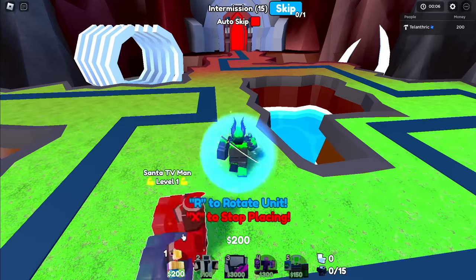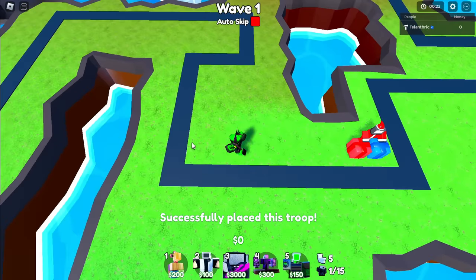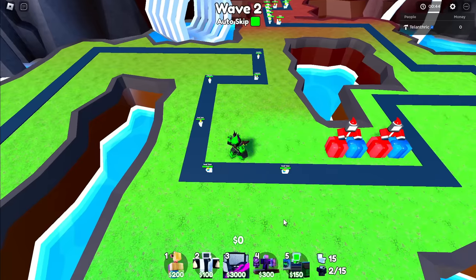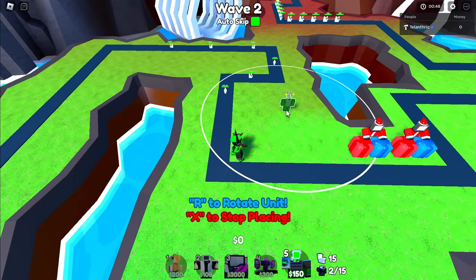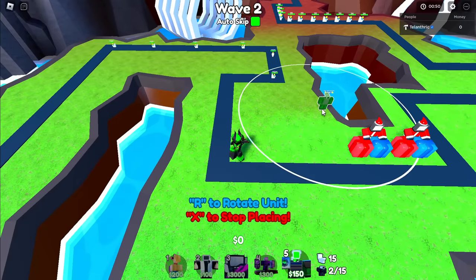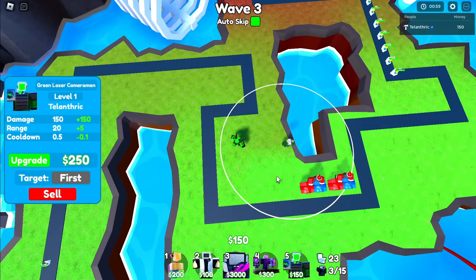We got to start Endless Mode out with the Santa TV Man. To absorb as many stuns as possible, all my farm units are going to go on this line, but I want to let a ton of toilets get past. So I'm going to put the Green Laser Cameraman right here as soon as I can — actually in the middle. He doesn't attack too much of the area now, but when I upgrade him he'll have a big circle range.